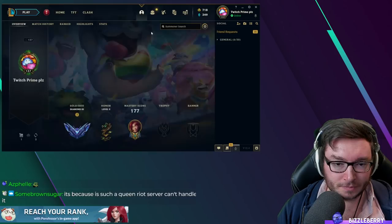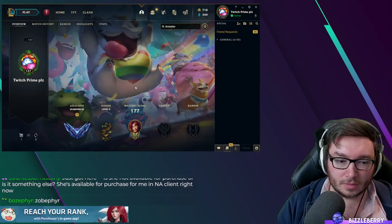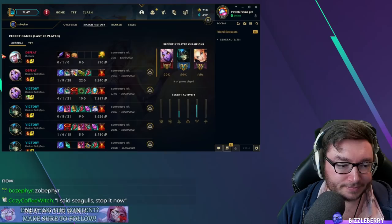We can look at one of Bo's games. Bo, what's your in-game name? Is it the same? How do I start? Did I add an E? I added an E. I've got it completely right. Zobes. Zobie. Iron 1. Okay, let's have a look, shall we? Level 3. Two-minute game.